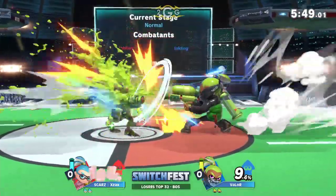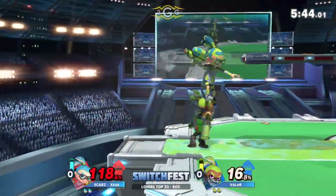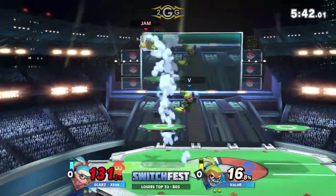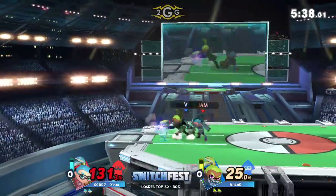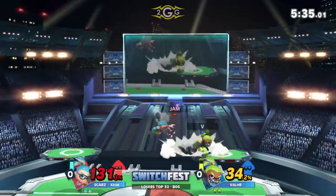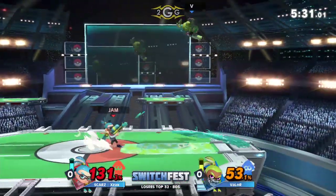He's just going to jab himself out of this combo with the rapid jab. Looking for the roller once again. Valor gets this grab — is this the up air? He's going to wait for it, but Ex-Ax not giving in, not going to give him the air damage that Valor was looking for.